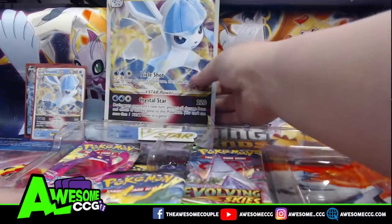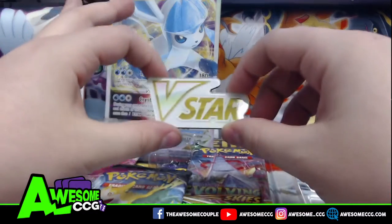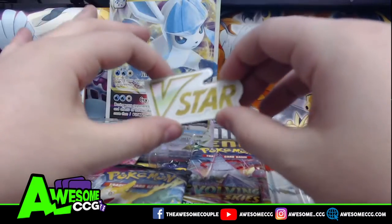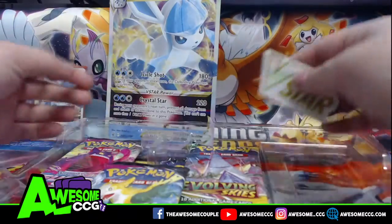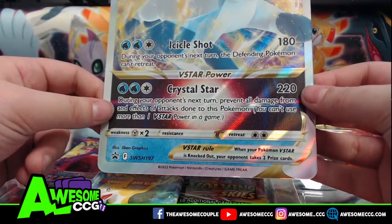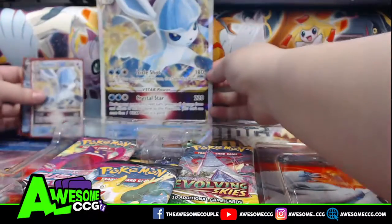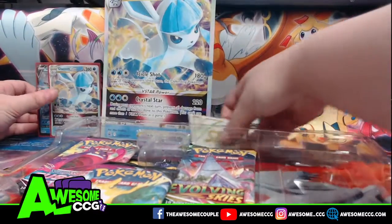Alongside the cards, you also get a jumbo card of it and a V-Star counter. This is supposed to be like the GX ones that came before — when you use the V-Star ability, you flip it over. Speaking of that V-Star, let's read it. Crystal Star: during your opponent's next turn, prevent all damage from effects of attacks done to this Pokémon. So basically, it's just a stop saying nope, you're not allowed to do damage to me.